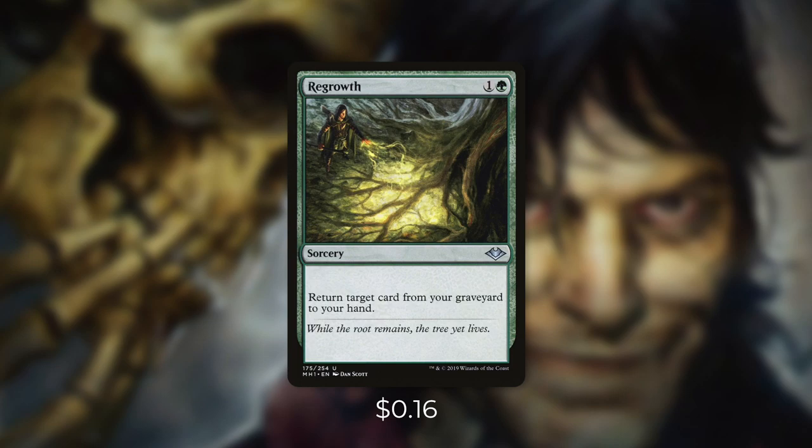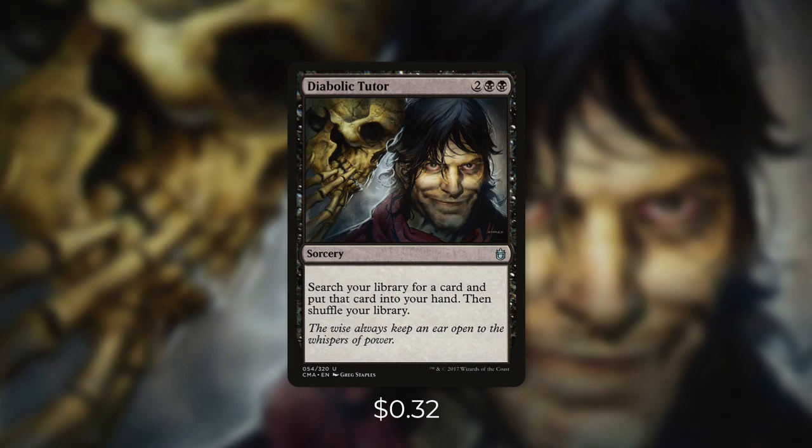First up we've got Regrowth, which is a very simple but effective card: return target card from your graveyard to your hand. So if we do lose a key piece we can get it right back. And if we want to tutor for one of our key pieces we've got Diabolic Tutor, which lets us search our library for a card and put it directly into our hand. And there's one card in particular that stands above the rest.